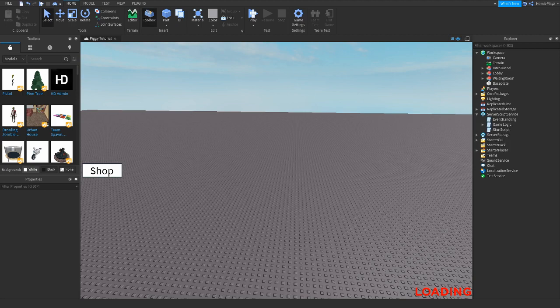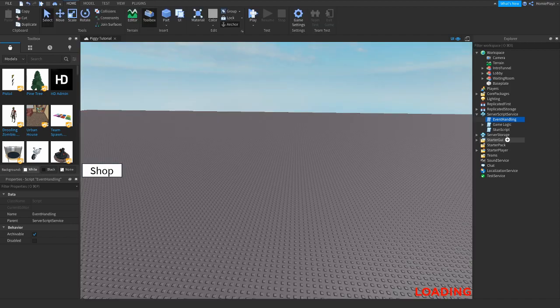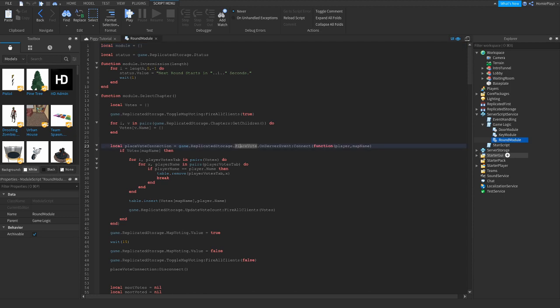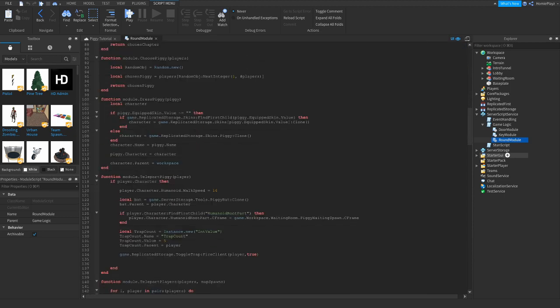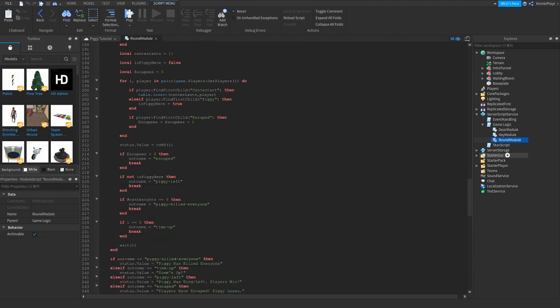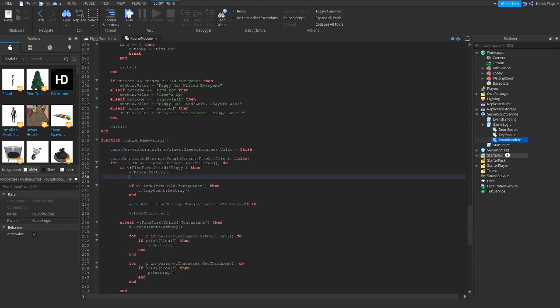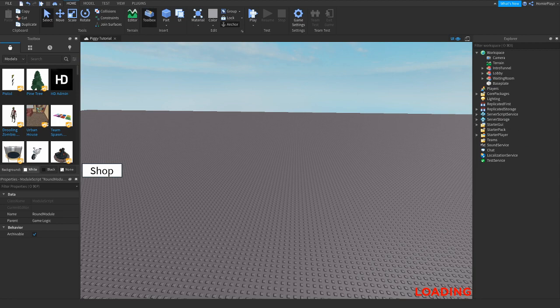Then head into server script service and into event handling, then into game round — round module, sorry. Go to round 200, go to line 259 and delete this part here. Now you can get out of that and you're done with touch to kill.